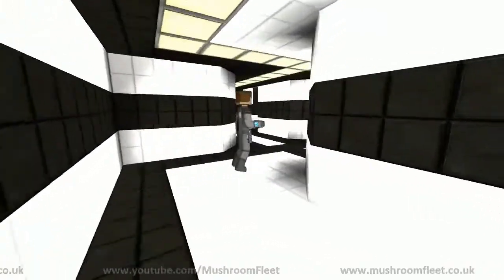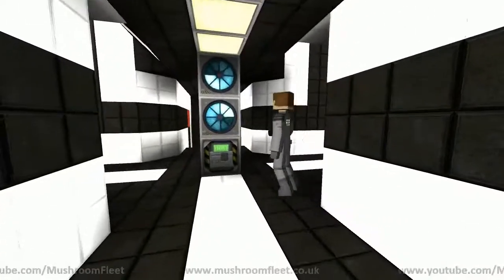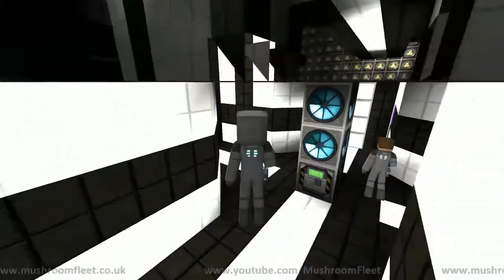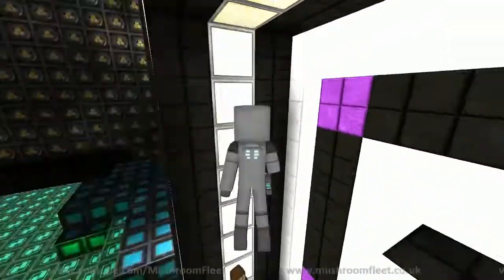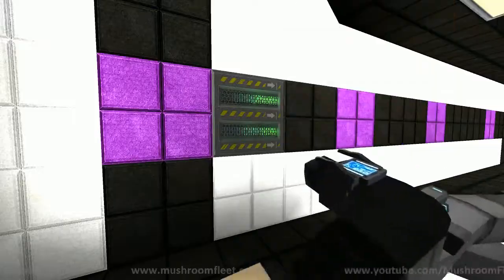And then we actually come to the main hub, which is right here. Obviously you know, core and everything else. Let's go down first. If you ever want to rush, this might actually work better — just grab the elevator.